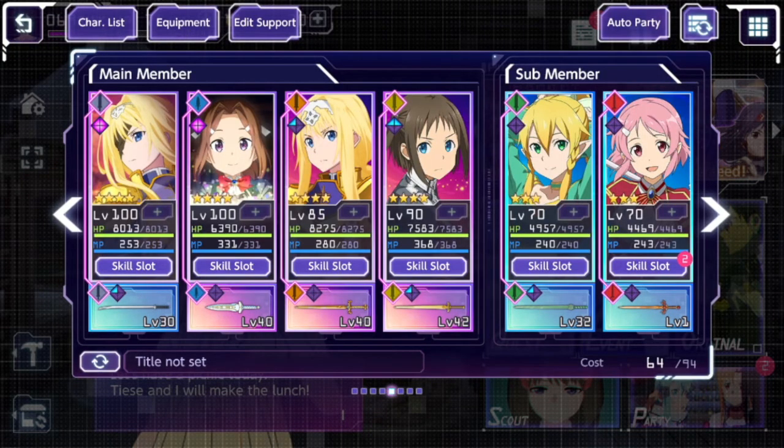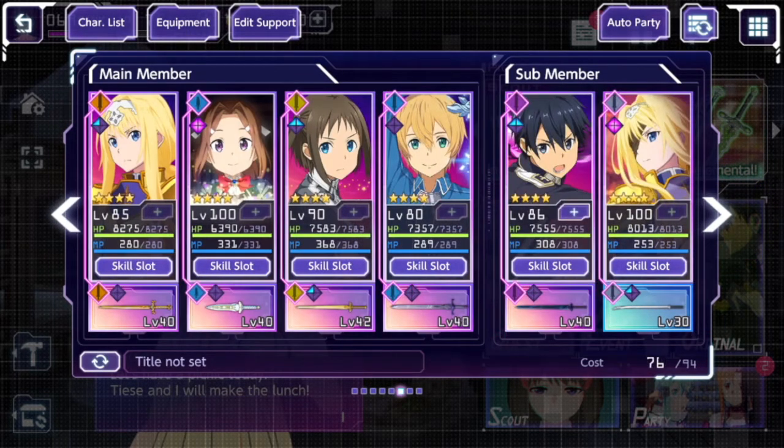Ronnie performs well right up into SS-tier rankings at team CP levels between 60,000 and 65,000. She's really great — I recommend trying hard to get her, and if you do, definitely invest in her. Those are the main showcase characters, but I'm also building up a few others.